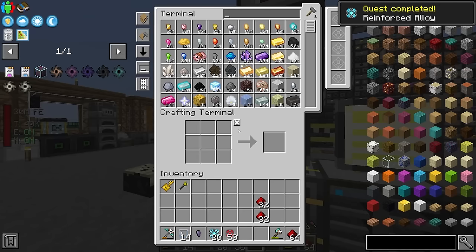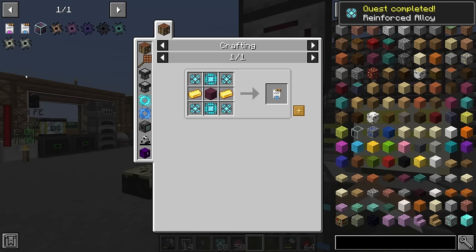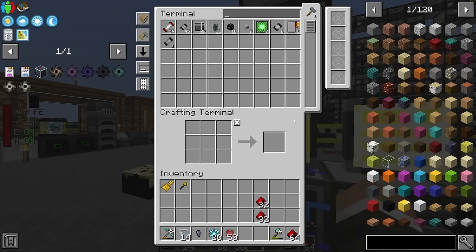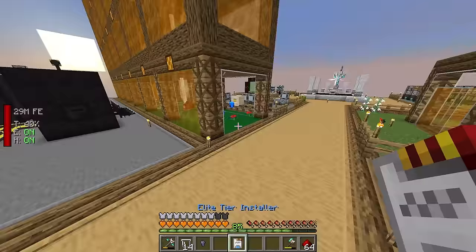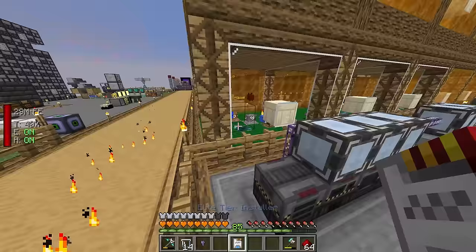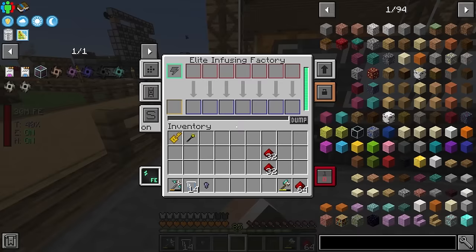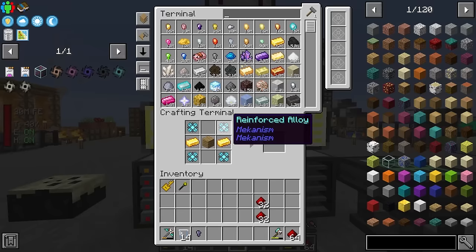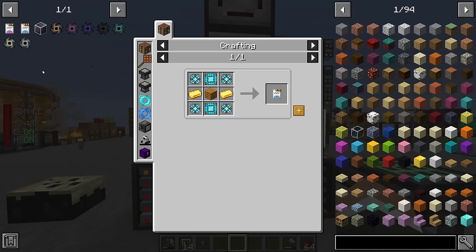With the reinforced alloys done we should be able to craft at least one elite tier installer. We have eight basic control circuits already, so I'll grab a couple, upgrade to elite tier one and two — that's everything for the elite installer. Back here I shift right-click it onto the machine and we now have a smelter that can do seven items at a time.